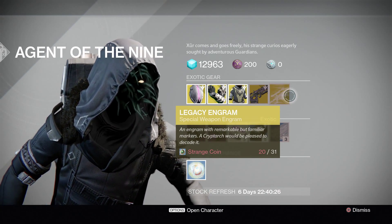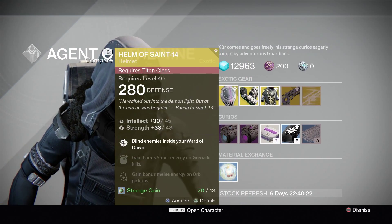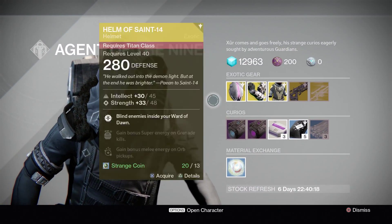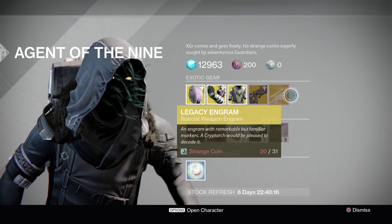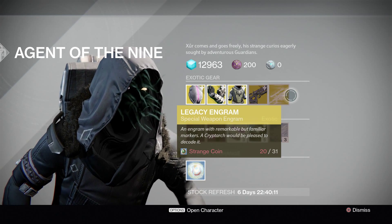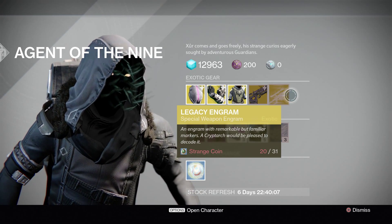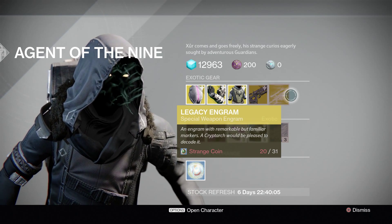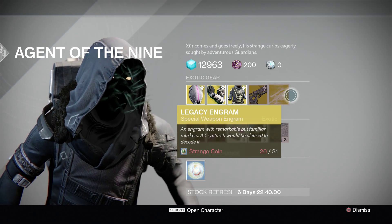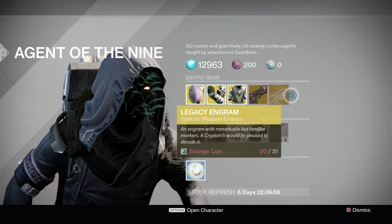I believe this is a year one legacy engram. I think this is the most expensive thing you can buy — yes, it is. So that's obviously a random drop. I'm not sure if that is for the specific class that you are or possibly for one of the three classes — so don't quote me, I don't know. In the past I've opened engrams from Xur and they've been for other classes, and all you get there is an exotic shard. Of course it helps if you have another character, which I don't — you only get an exotic shard, which isn't great.